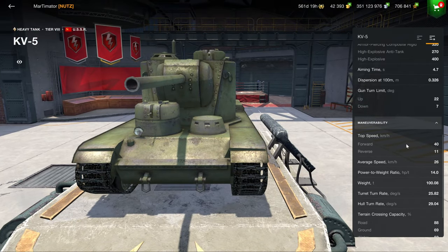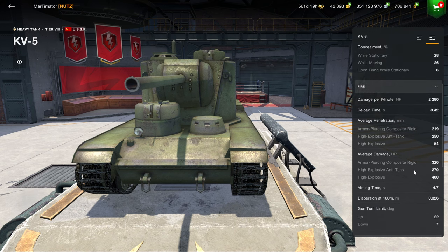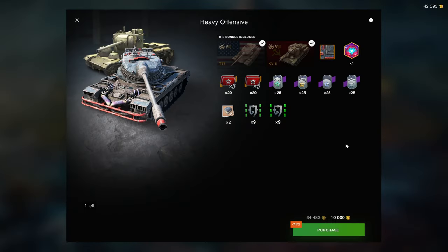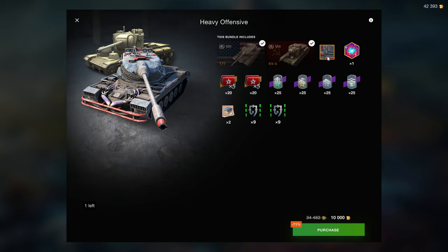The KV-5 is an easy vehicle to play and makes decent credits because it has 219mm of standard penetration. Overall it's a good vehicle for 5k gold. Together with the T77, 10k is a very good deal, especially with the crew XP boosters included. You also get a camouflage and an avatar, but those aren't worth anything. Unfortunately the times fives are locked to the vehicle — if they weren't, this would be an absolutely outstanding bundle. As it stands, it's just quite good.